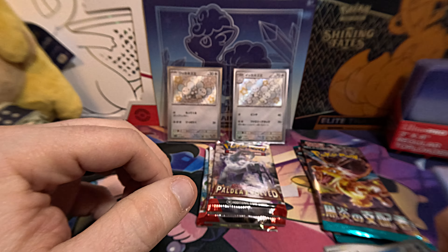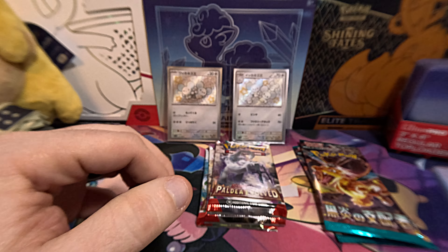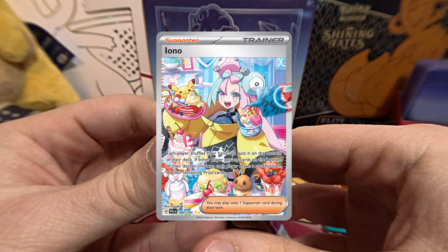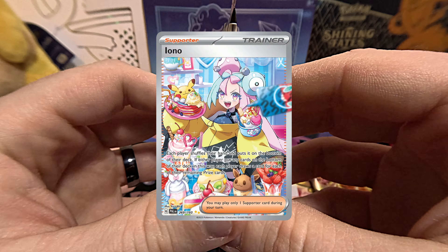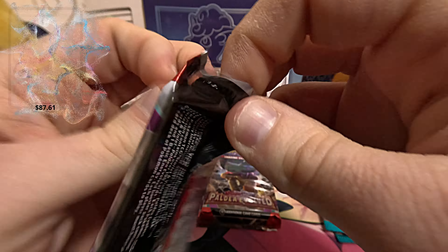And now we are off onto the Paldea Evolved. For the Paldea Evolved, we are looking for that Iono Trainer. There's a couple in here — we're looking for the good one, the big dog. Go ahead and open this.